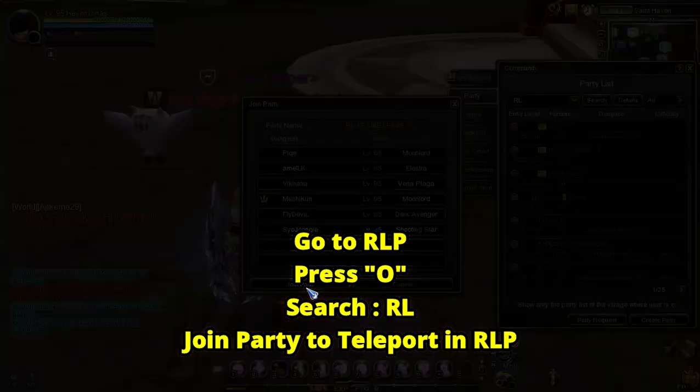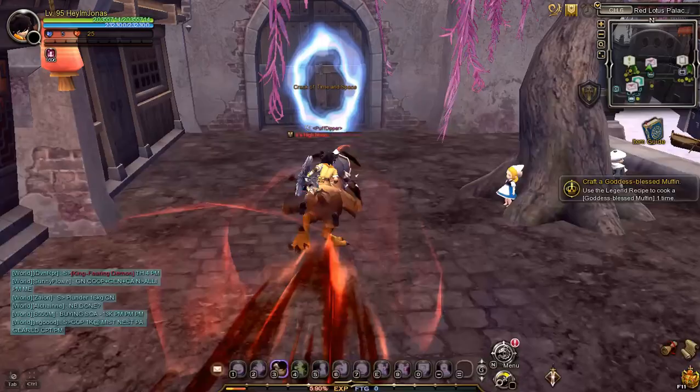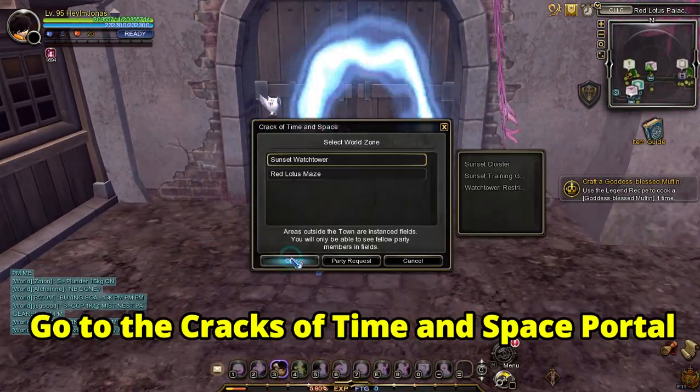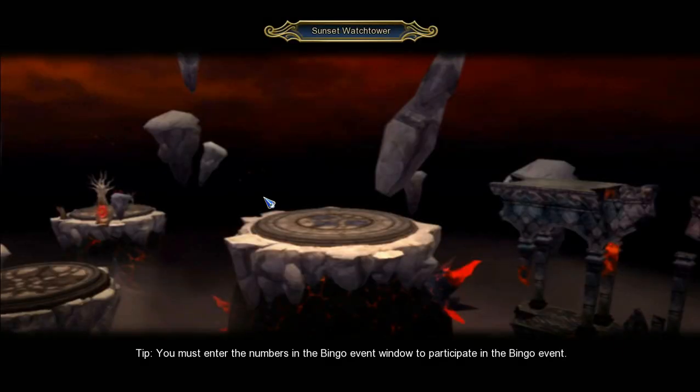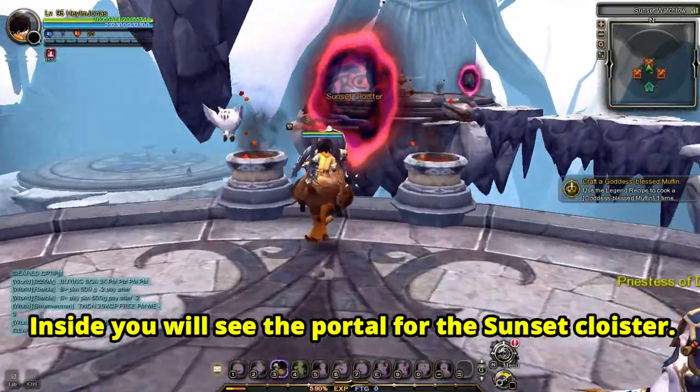To enter Sunset Cloister, you need to go to Red Lotus Palace. Go to the Cracks of Time and Space portal and select Sunset Watchtower. Inside, you will see the portal for the Sunset Cloister.